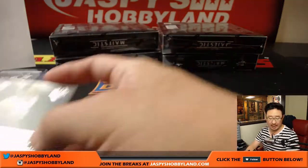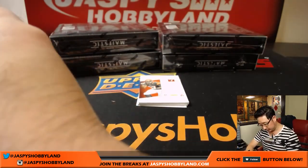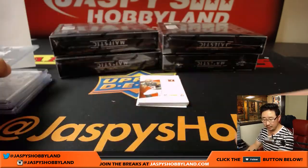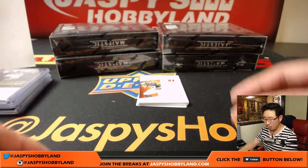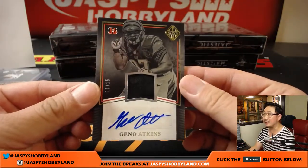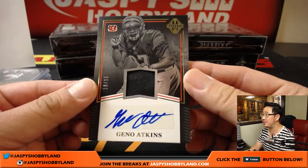Our first autograph is for the Steelers, 45 out of 99, Cameron Hayward — that'll be for Matthew Rourke. Last spot, mojo, Bengals, Adam Kufferman, 10 out of 15, Geno Atkins. Nice.